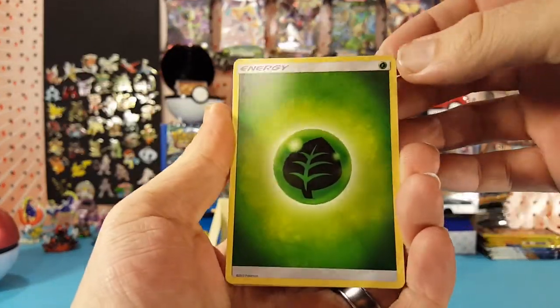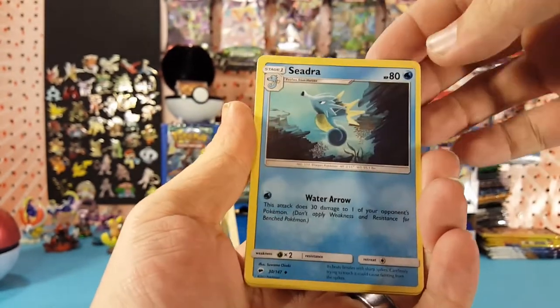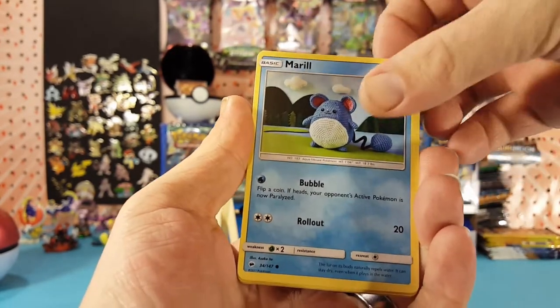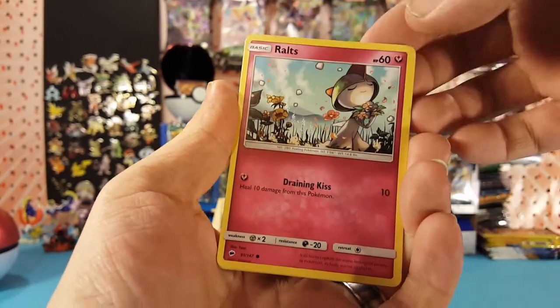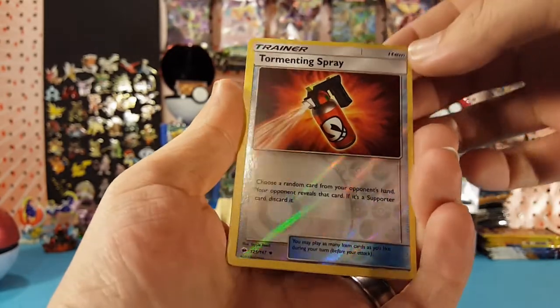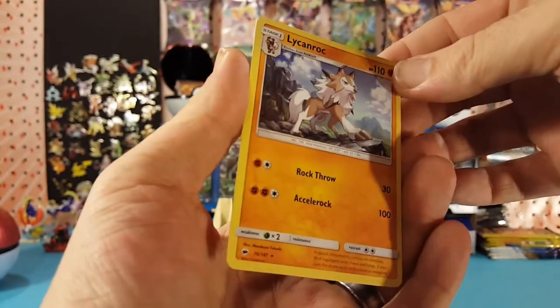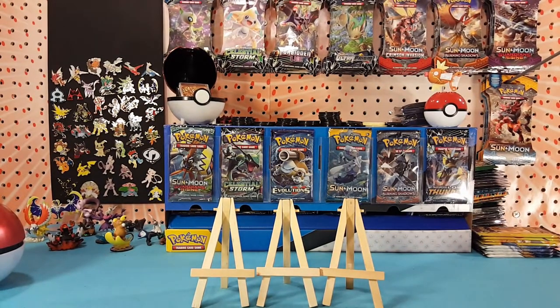So from this pack we have: grass energy, Plumeria, Cedra, Rotom Dex, Marill, Hoothoot, Rhyhorn, Rolts, Tangela. Tormenting Spray is our reverse, and Lichen Rock is our regular rare. I'm definitely not satisfied with it.